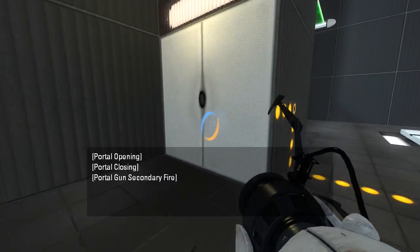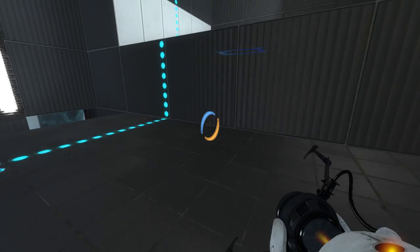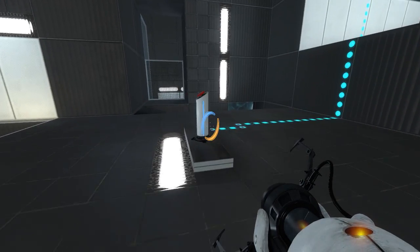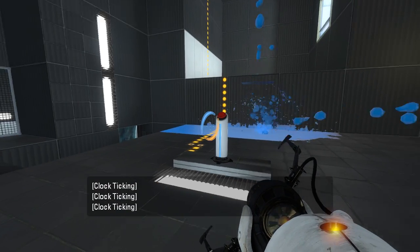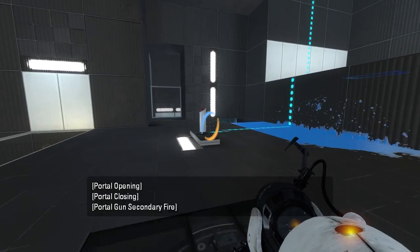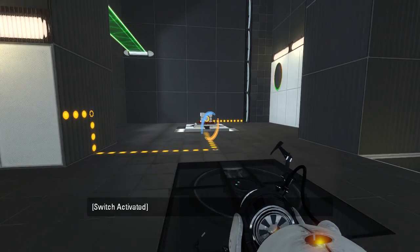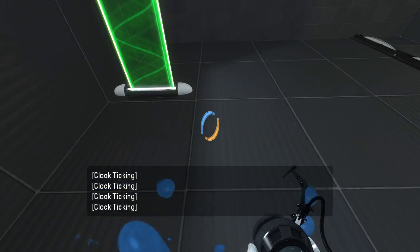Put that there, that there. Now we can get up there without portals, so that's nice. Yep, no portals necessary for that. And let's also do this, so that we can get up onto the light bridge without portals. There we go, that should be sufficient.